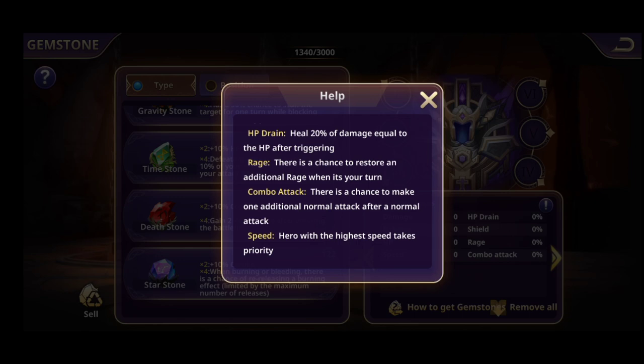Rage: there is a chance to restore an additional rage when it's your turn. The rage bars fill up to four bars per hero — those specific bars trigger your heroes' skills, the last three you see at the bottom of the heroes page. Speed: the hero with the higher speed takes priority and goes first. If your best hero has higher speed than all opponents, he attacks first every turn and has a higher chance of eliminating them before they can touch you.